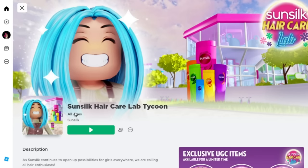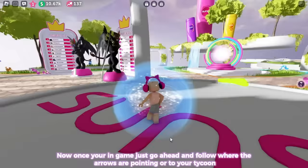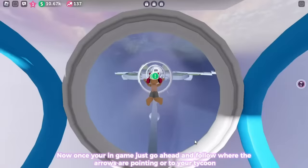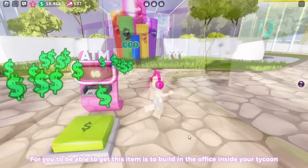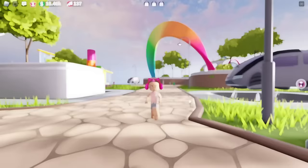Join Sunsilk Hair Care Lab Tycoon once more, created by Sunsilk. To get this item, build the office inside your tycoon — it's the very first building you need to build, and the platform will be right there. From there you will get the item with the badge.